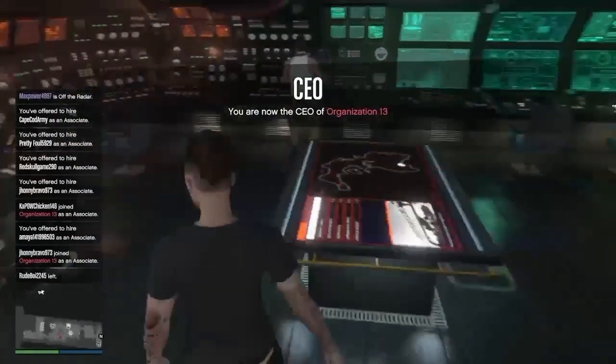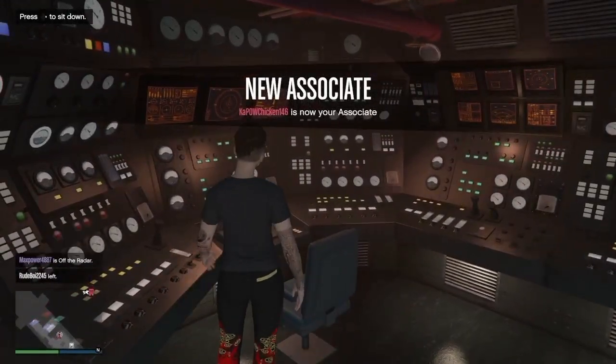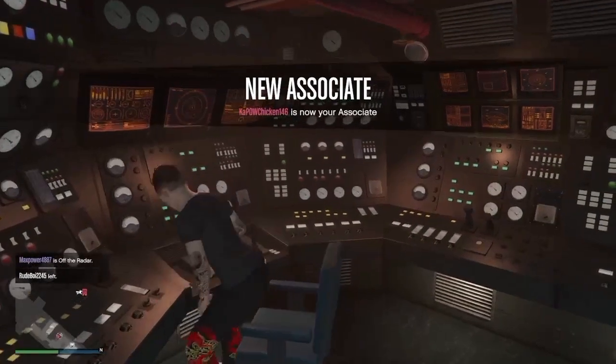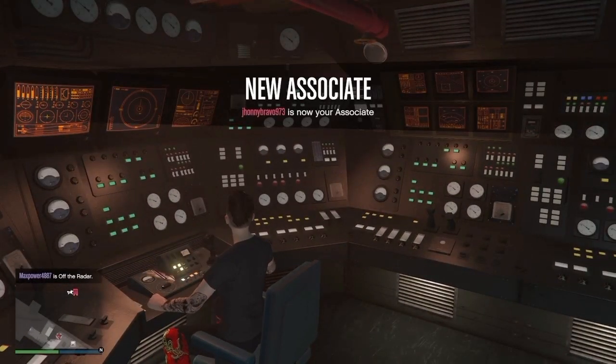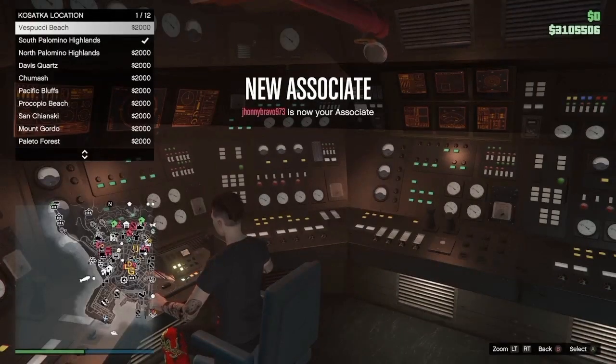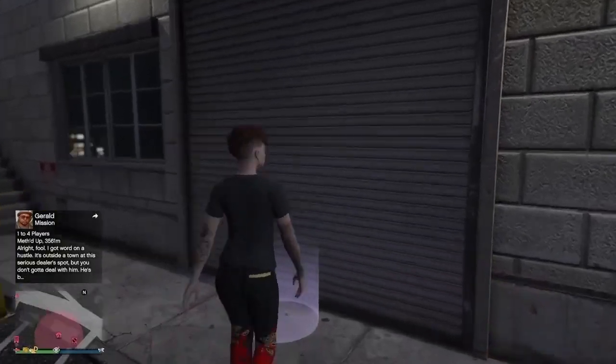Then just wait — and as you can see, I didn't have to wait long before I got a new associate. This doesn't always work, but sometimes it does. I actually picked up two associates this time. If it doesn't work, just switch lobbies and repeat the same method until you get a couple of associates.